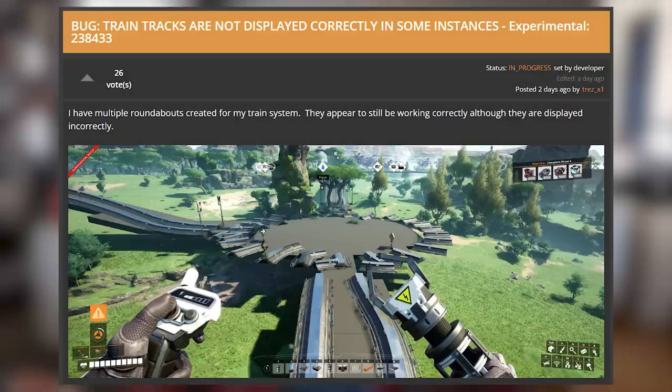Let's talk about some of the bugs you guys have reported. People have reported that train tracks built with blueprints are rotated for some random reason. This is a purely graphical bug — they continue to function normally, and the team will fix it. Another bug people have been talking about is the inability to slide underneath belts, specifically Mark 3, 4, and 5 belts. We put a patch out last night, and I believe this was fixed in that patch, so it should not be a problem anymore.